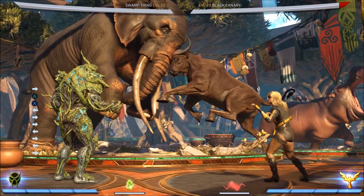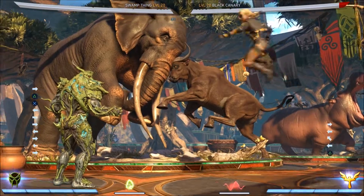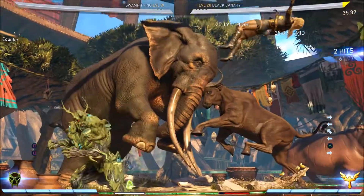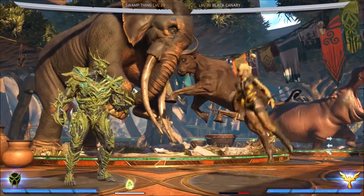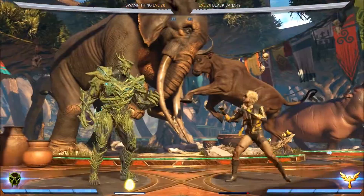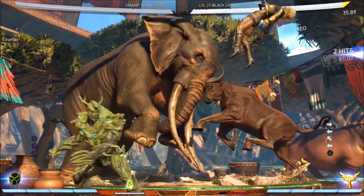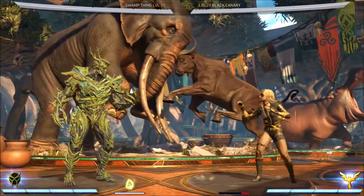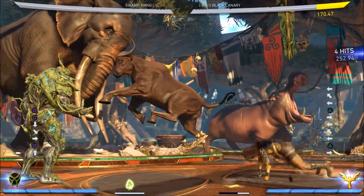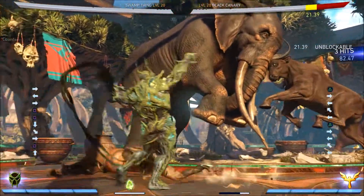For the reactive part, he has stand 1,1. What makes stand 1,1 so good is the part where the vine shows up — he can't be hurt. You have to get past the little vine whip to actually hit him, which is hard to do because it's actively slapping you in the face. It's also quite easy to confirm into the up-vine, as you can see here — a nice little combo.